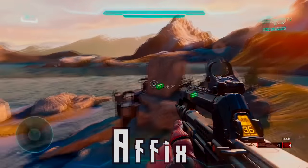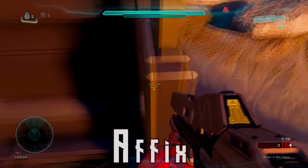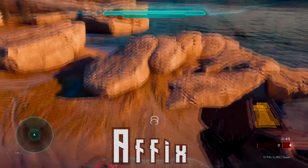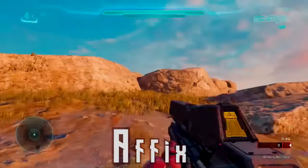Hello guys, what is going on. My name is Afix, or whatever you want to call me. In today's video I will be showing you guys an out-of-the-map glitch in Halo 5 Guardians. To do this glitch, all you have to do is follow exactly what I do in the video. You will go on the edge, jump, and do the slam. Make sure you mark it right in the spot that I mark it on the ground.